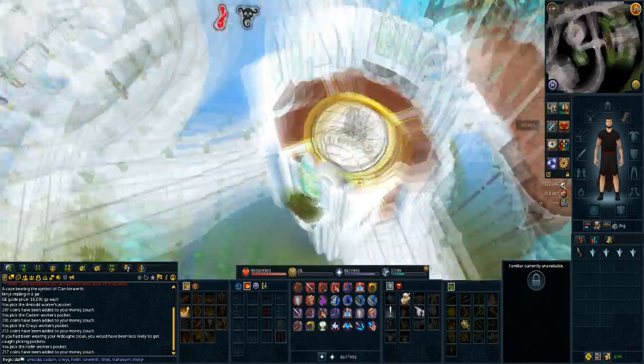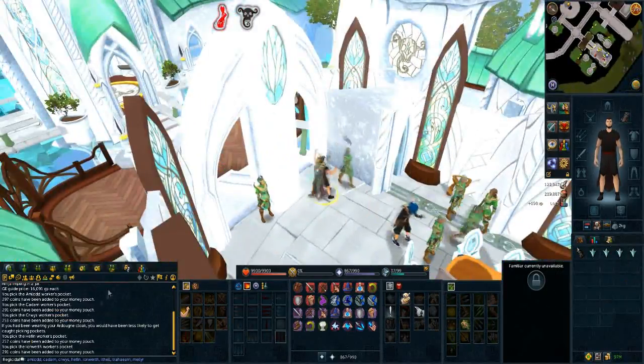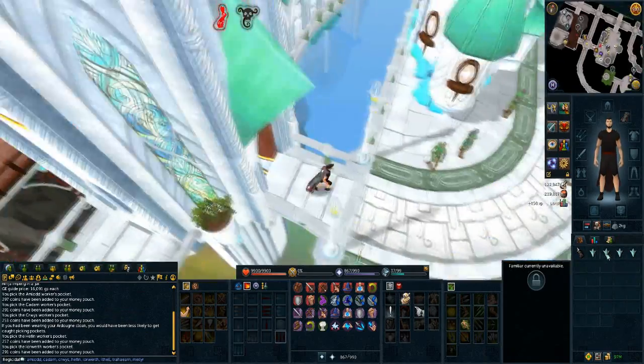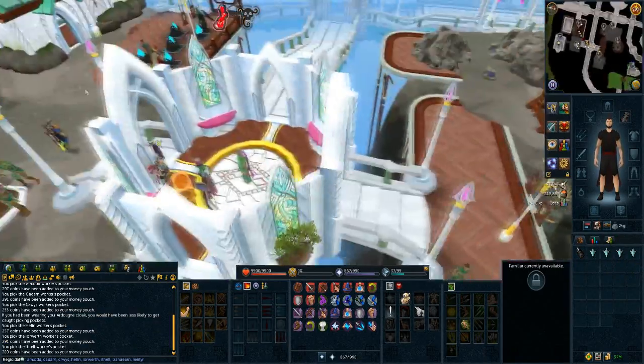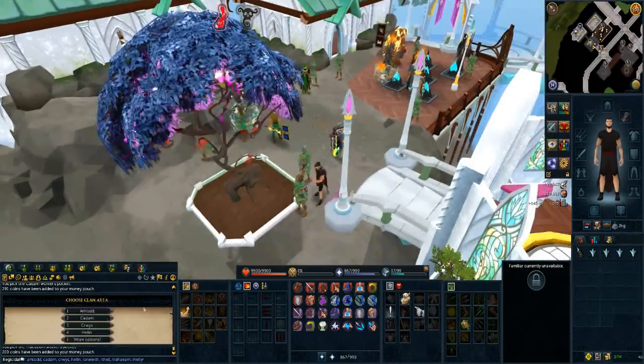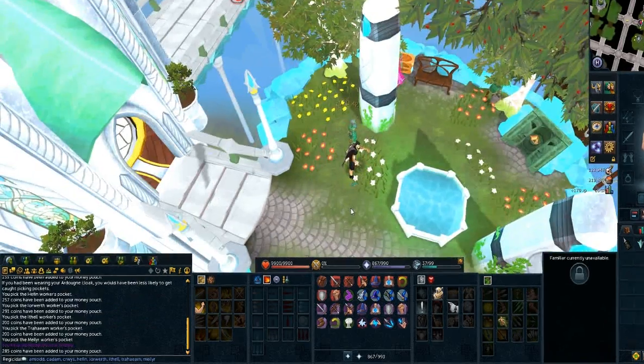I did it in order of the teleports listed on the elf crystal, so I went to Amlod first, pickpocketed an Amlod worker, then teleported to Kadarn, pickpocketed a Kadarn worker, and repeated that through all of the eight elf clans. If you pickpocket from one of each clan successfully in under 90 seconds, on your last clan's pickpocket you should unlock the title Sneaky.